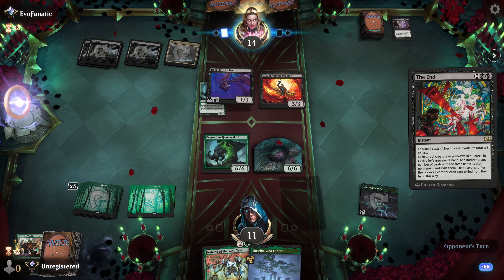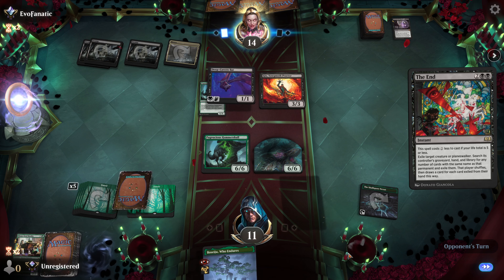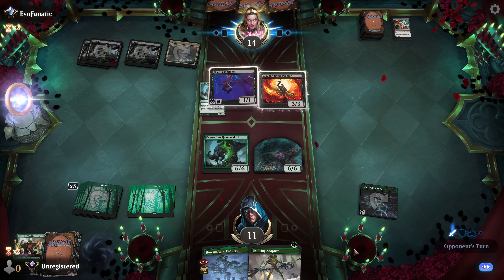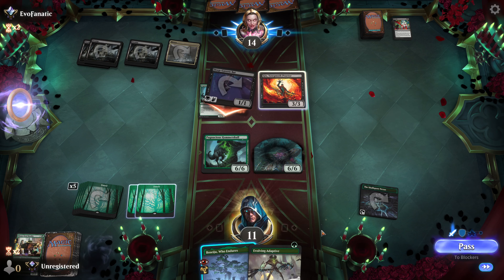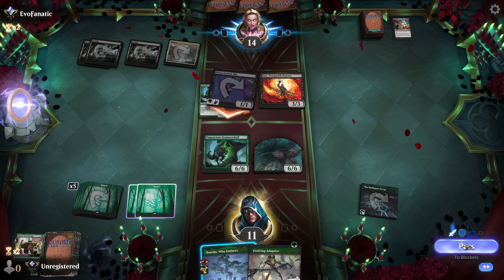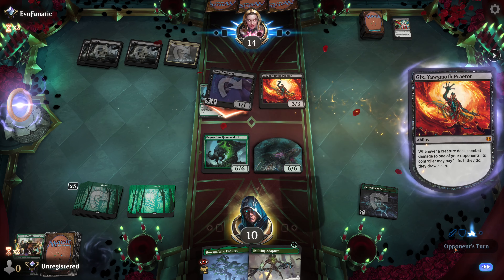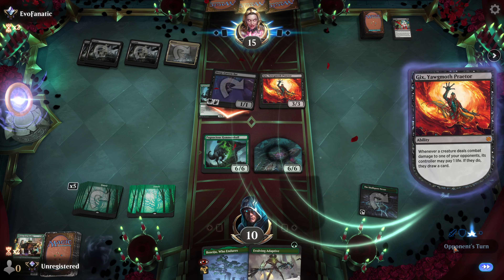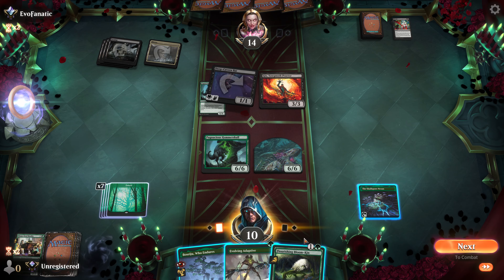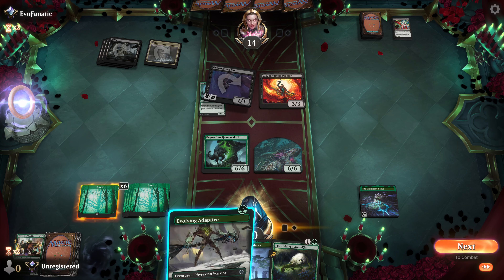There goes my Kadama — all three of them. At least it gets to draw a card. There's not much I can do with that. Draw your card and take your life. Don't worry about blocking my creature or die, though.